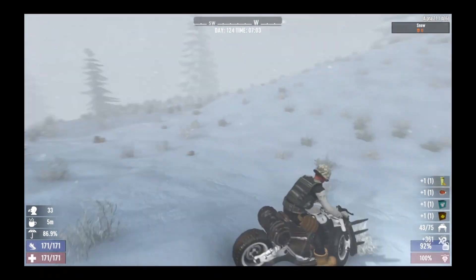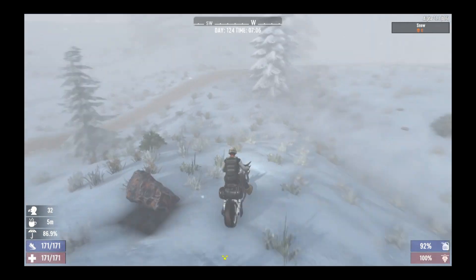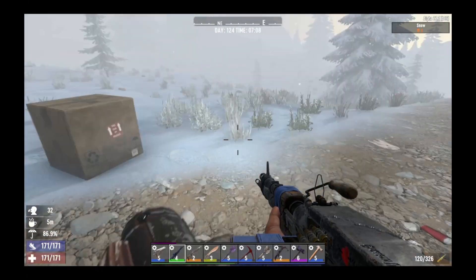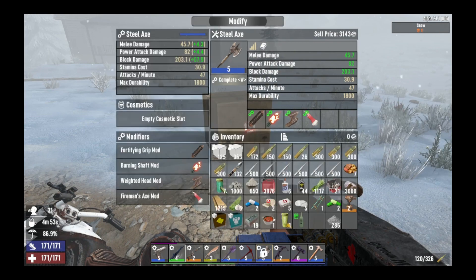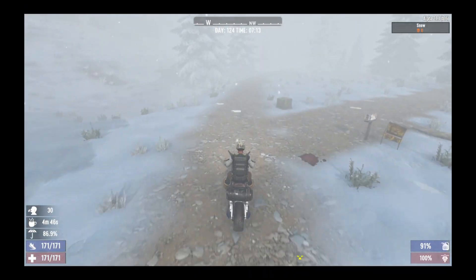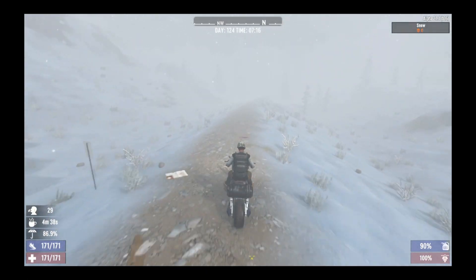Oh, a bear! One of the things I like about the snow area - you get a lot more dangerous animals, always more bears and mountain lions. Let's see if there's anything in this box. Green dye - that's unusual! Let's put it on my axe. A green axe! That's the first time I've found a dye just like that, a random dye on its own.